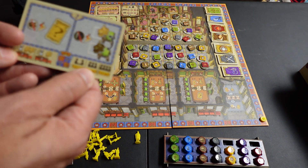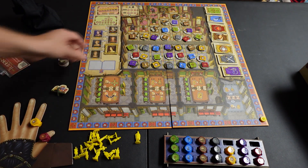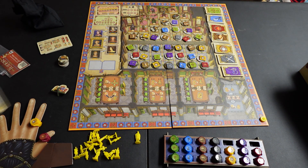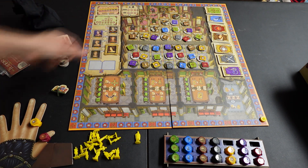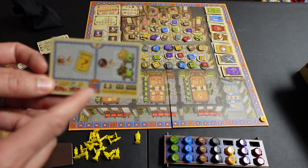It will also tell you, if you're playing two players, three players, or four players, what year you should start. So it says 1536 — I should be starting right there, that's where I put the frame. That will mark the time as I'm moving up the track. But if it was two players, I'd be playing in 1533 and moving the track right down there. It will tell you here on this card.